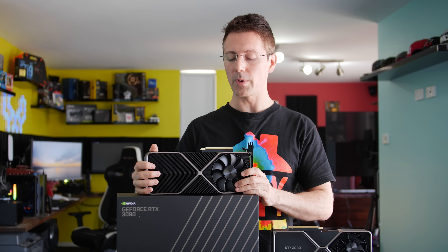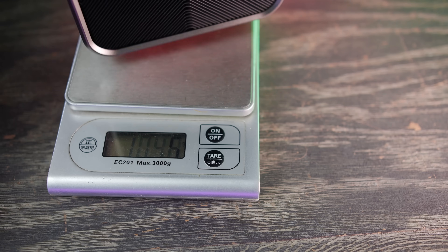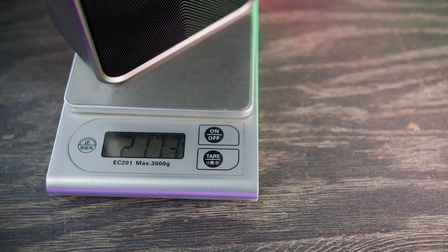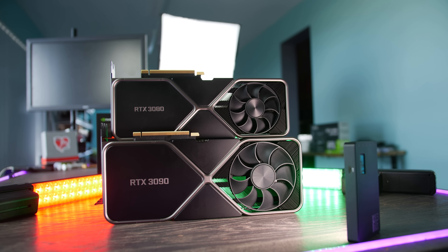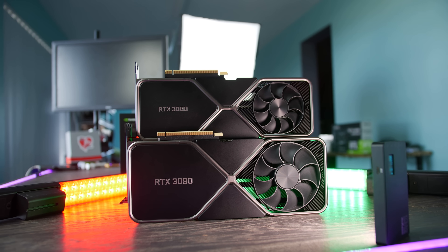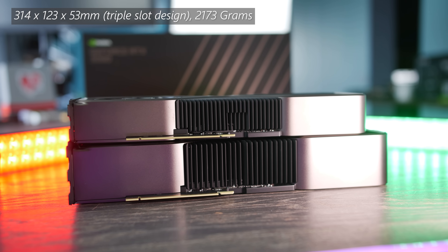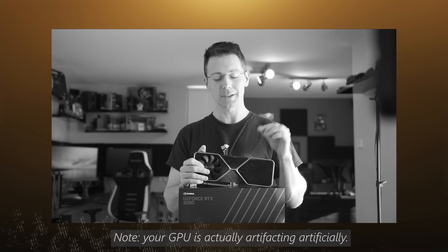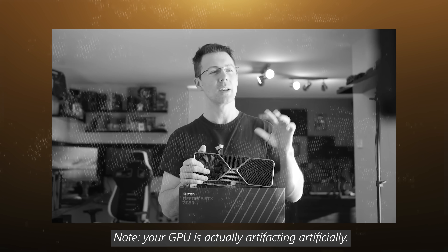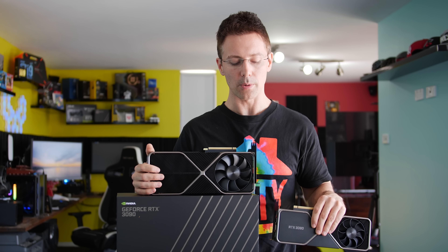Setting that aside, we're going to be comparing this absolute behemoth, which is called the BF GPU, weighing in at over 2.1 kilograms, with a triple slot cooler, longer and thicker than the RTX 3080. The 3080 comes in at $699 USD and when I reviewed it, I thought it was a really good card not just in absolute performance but in its value for money proposition too.